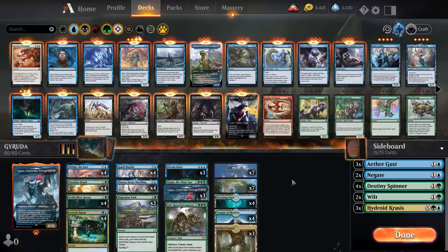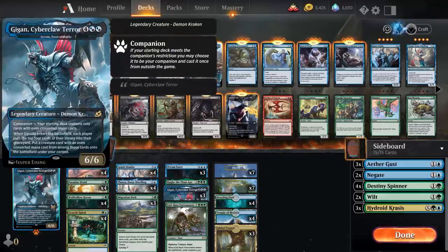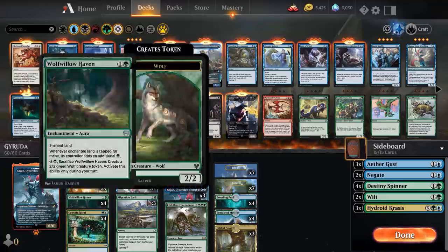Welcome to a standard video here on Magic Arena. I'm going to be playing with a companion today — Gigan Cyberclaw Terror, otherwise known as Gyruda, Doom of Depths. It makes your deck be all even-cost cards, but for that you get a six-mana 6/6 that mills both players for four, then chooses one of those eight cards that's a creature with an even cost and puts it into play.